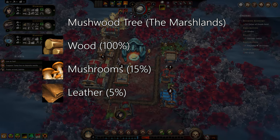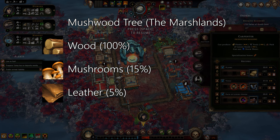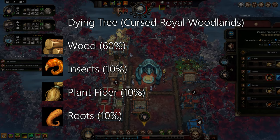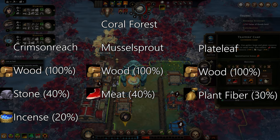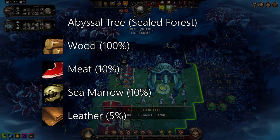The mush wood trees of the marshlands will provide mushrooms as a food source, as well as leather. This can be used for fabric crafting early on, like plant fibre, but is also required for water skins, and it's the only way you'll really get leather naturally before you've unlocked the ranch blueprint. The dying trees of the cursed royal woodlands provide more food with insects and roots, and the coral forest is the most diverse — with the crimson reach, mussel sprout and plate leaf trees giving you a lot of options to diversify your build. Finally, the abyssal trees of the sealed forest are the strangest, bearing creepy faces, as well as meat, sea marrow and also leather.